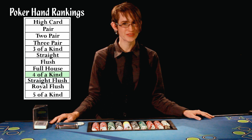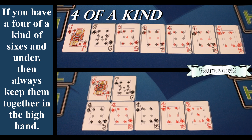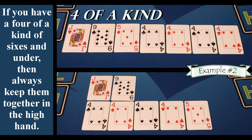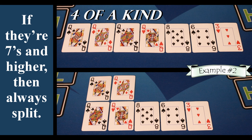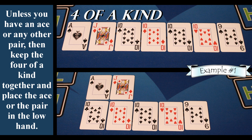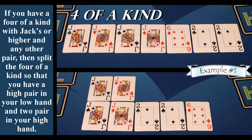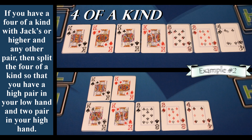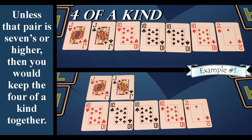After the full house is a four of a kind. If you have a four of a kind of sixes and under, then always keep them together in the high hand. If they are sevens and higher, then always split. Unless you have an ace or any other pair — then keep the four of a kind together and place the ace or the pair in the low hand. If you have a four of a kind with jacks or higher and any other pair, then split the four of a kind so that you have a high pair in your low hand and two pair in your high hand. Unless that pair is sevens or higher, then you would keep the four of a kind together.